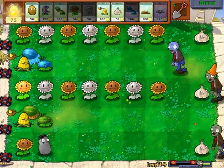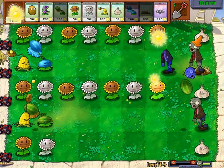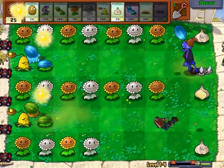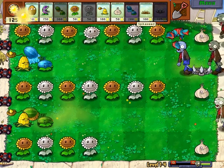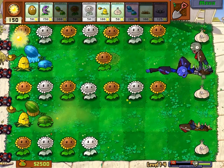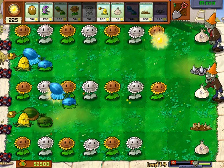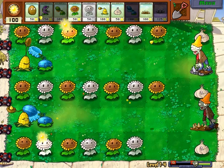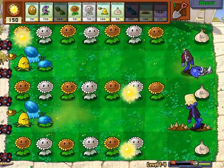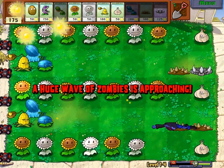Let's have more sunflowers. Let's start having some fun with the spike weeds and spike rocks. Spike rock is a special plant that we install over the spike weeds, so we better do it sooner than later. Lots of sun coming into our garden. Another winter melon — they are just my favorites. Isn't it cool? The zombies are being attacked while doing nothing there. Poor zombies!